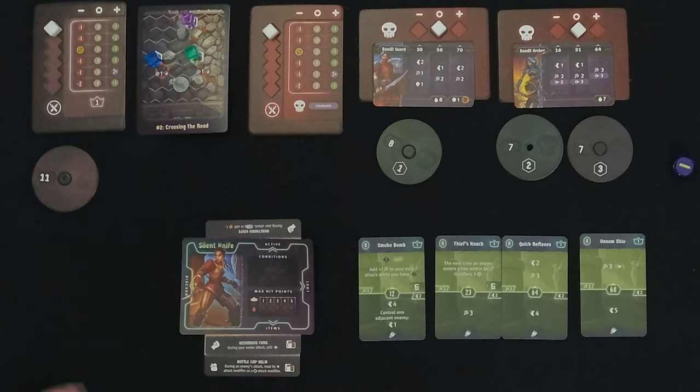We are now able to add items. I added the Venomous Fang, which during your melee attack you can add poison. And then also the Battle Cap Helm — during an enemy's attack, treat its plus sign on the die attack modifier as if it's the zero attack modifier.